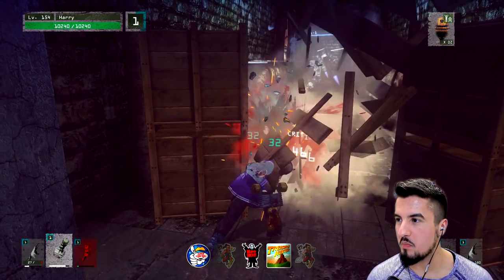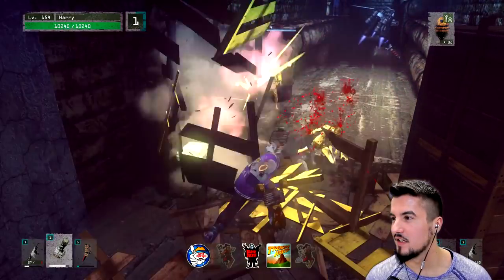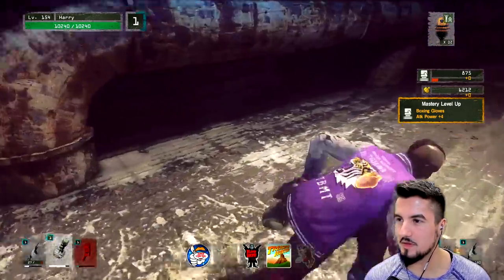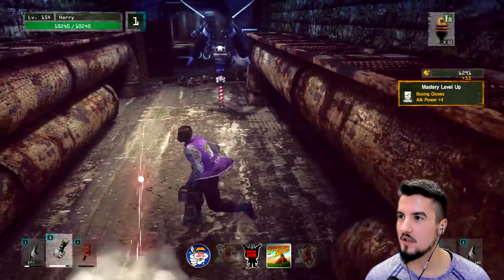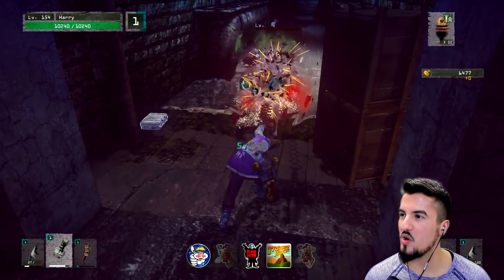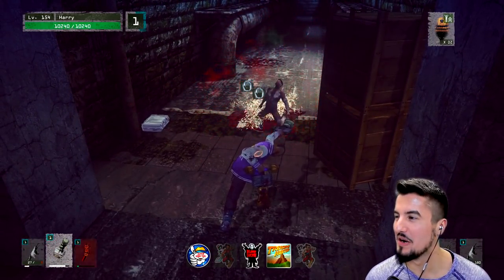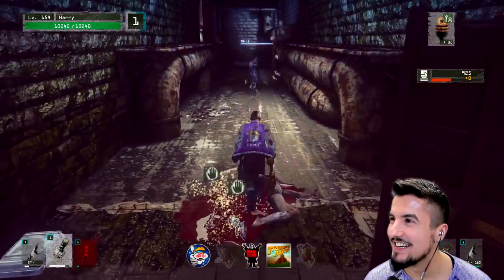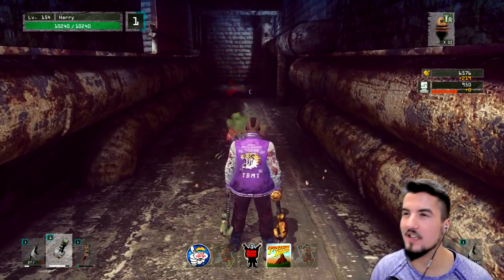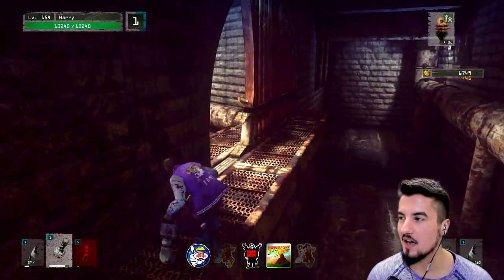Just keep hitting, just keep hitting. Boom, boom, boom, boom, boom, boom — that's really cool. Let's actually try to stun-lock an enemy that can be stun-locked. It can't be a boss — bosses can't be stun-locked.